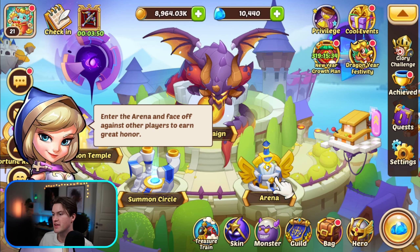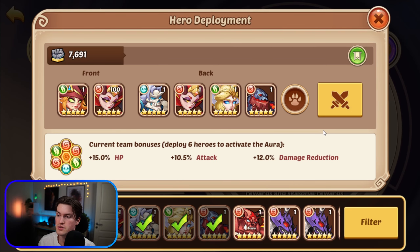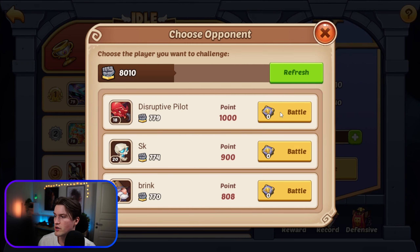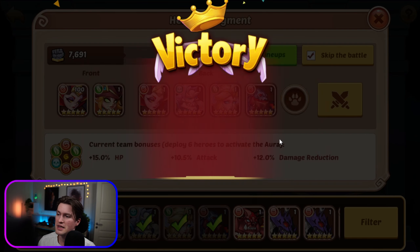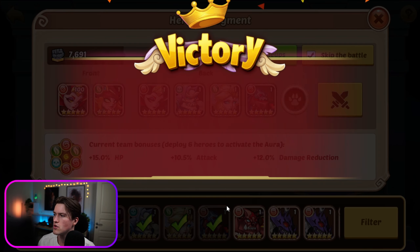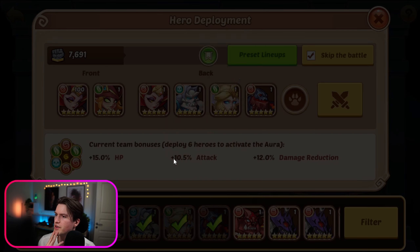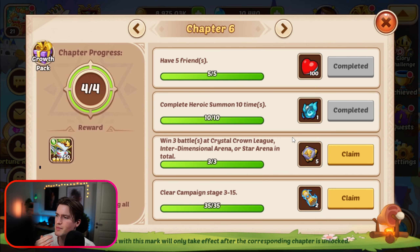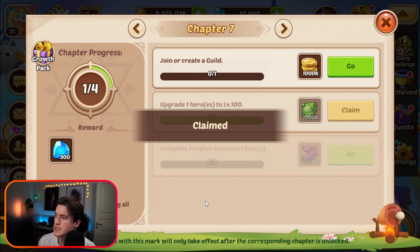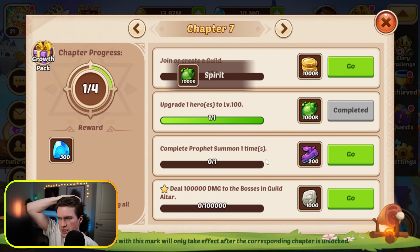We've pushed far enough in campaign to unlock the arena. We go into the arena, set up a random lineup — this doesn't really matter in the early game — and battle three random people. The first battles are bots, so you're probably going to win either way. That should be our chapter mission completed. Chapter six is completed — we get our Garuda finally. We can also get our chapter six growth pack, which costs 300 gems but is worth it.